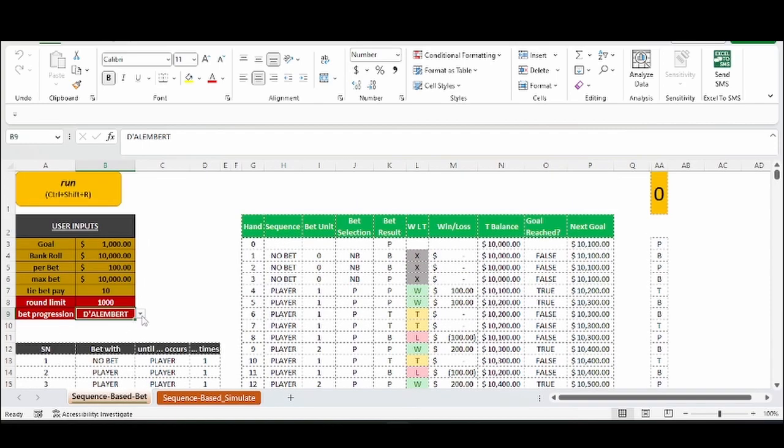The Dallen Bear works like this: the goal is to win one unit. If you have a $10,000 bankroll, your first goal is to win one unit — in this case $100 — so the first goal is $10,100. If you bet $100 starting with one unit and you lose, you increase from one to two units. If you lose again, you go from two to three units, 200 to 300. If you lose again, three to four units, 300 to 400. If at the $400 bet you win, you then decrease from four units to three units, then if you win again, from three units down to two units. So if you lose you increase the units; if you win you decrease the units.